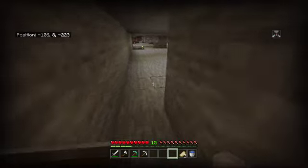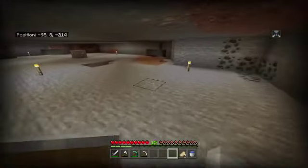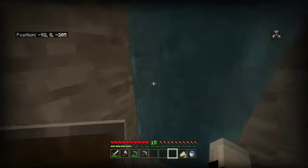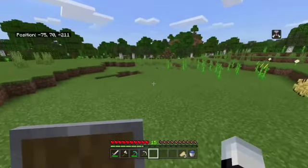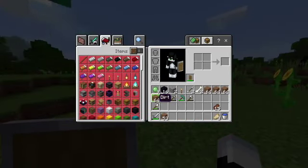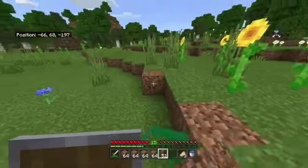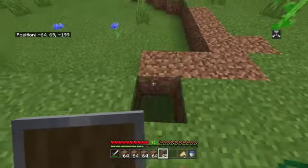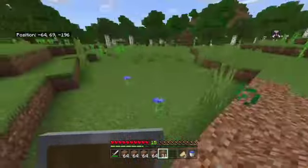I now think I'm good on obsidian for now. I have 16, so that should be enough for - according to my very lazy math - both a nether portal and an enchantment table. So what we're going to do is fill in a little area over there and then make our nether portal area. I do have an idea for how to make the nether portal look a little more pretty, but for now we'll just make a basic nether portal so that it'll function.